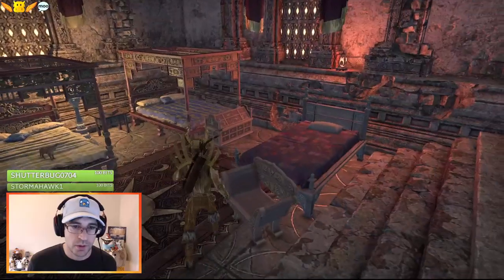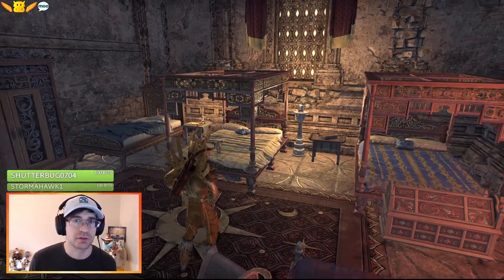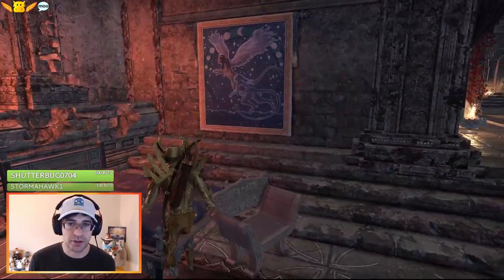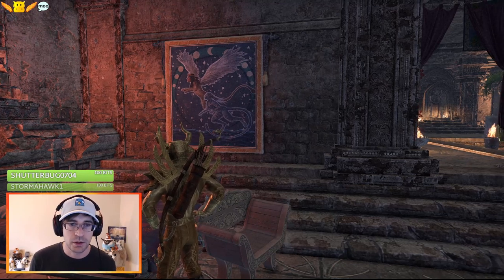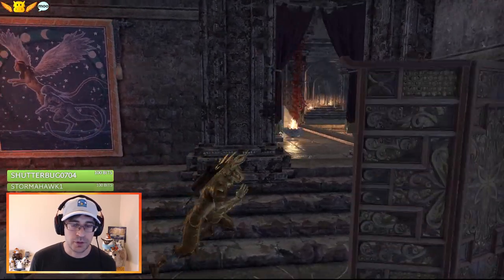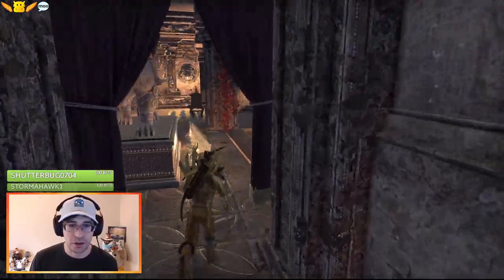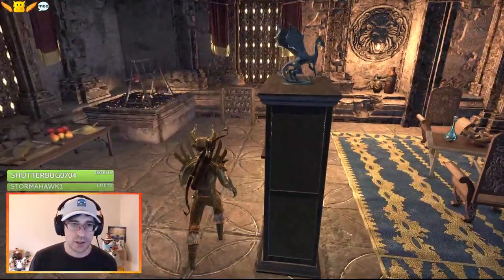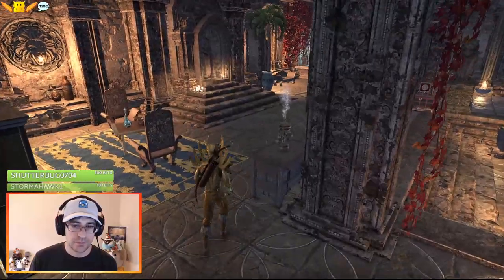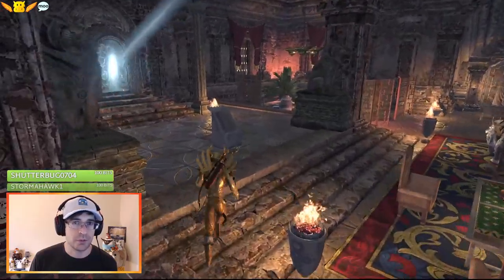Continuing along — bedroom. Must be a dormitory of some sort. A lot of guests here. Adeptorium — so it's some sort of school, then. These would be for the adepts — they're training, living in tight quarters, no privacy. New Canarthi tapestry from Canarthi's Roost as well, a new antiquity furnishing. Beautiful look on that, fills the wall pretty well. That's what I like about a lot of the antiquities — they're big, colorful, high impact, as opposed to a lot of other basic furnishings.